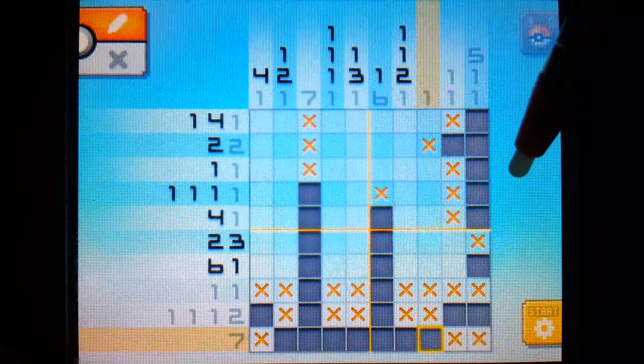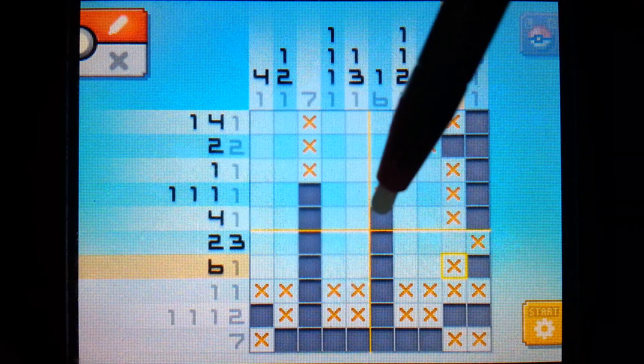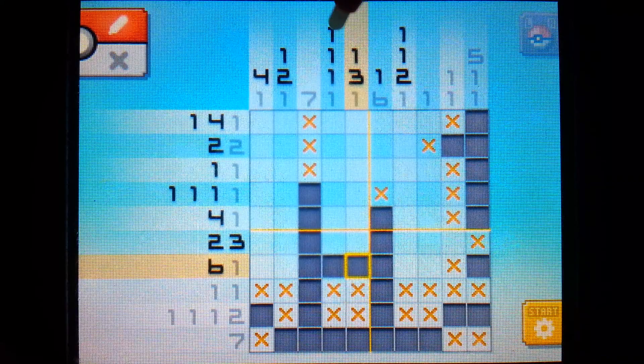Now I'm just perusing the puzzle. We see a single one here, and one is the last number, so we're going to fill this in with an X. Now we see that there is still a solid line of six we have to fill in, and there are two individual pixels. We know that they have to be connected, so we can just fill those two in.